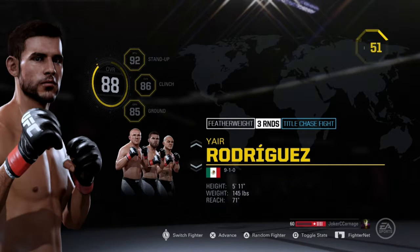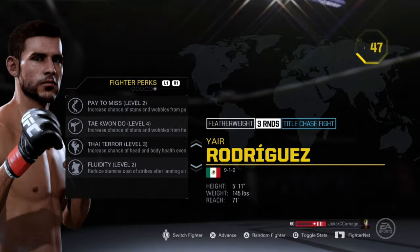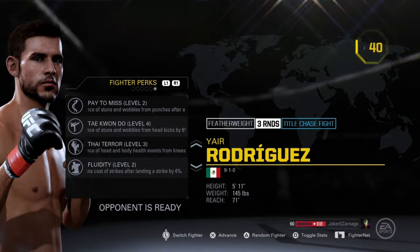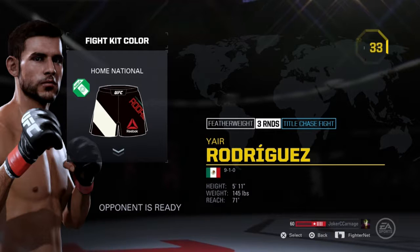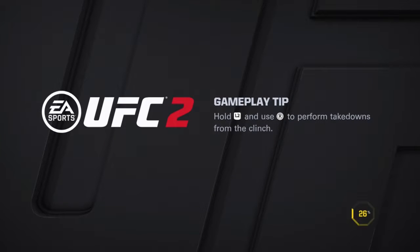What's going on guys, today I'm going to be fighting as Yair Rodriguez. As you can see, his perks are pay-to-miss level two, taekwondo level four, titaro level three, and fluidity level two. This is my first time using him.